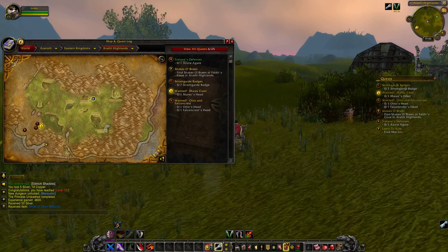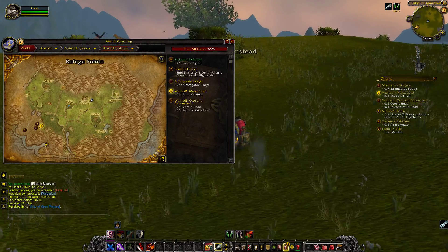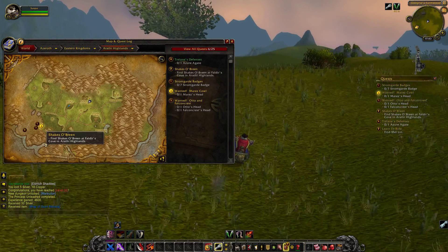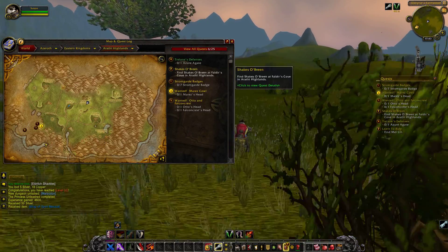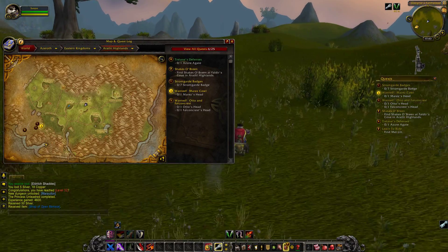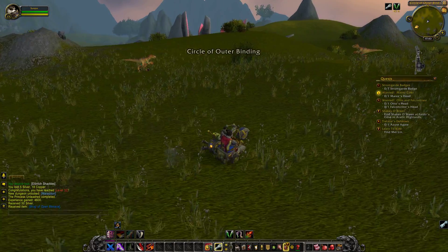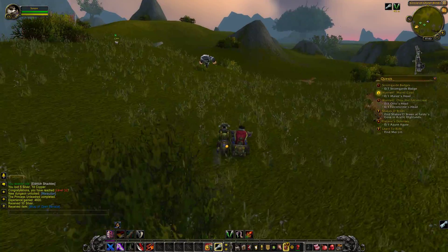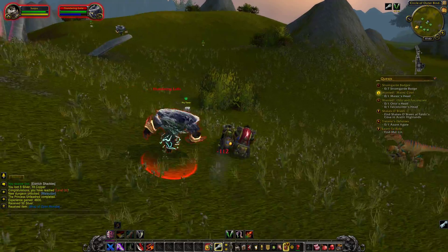We've dealt with some trolls and done some stuff here - the Goshek farm with some orcs that have invaded the area. We've now finished off Refuge Point by helping them with the Syndicate there, and now we have two things left to do. We're going to go find Shakes O'Breen at Faldeir's Cove in the Arathi Highlands, and then next episode we're going to go into Stromgarde Keep and deal with some bounties, retrieve some badges, and I'm pretty sure we're going to be finding some ancient artifacts.